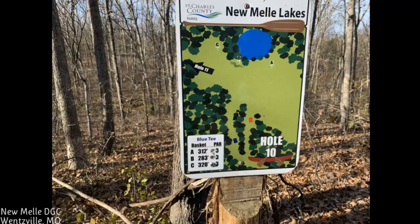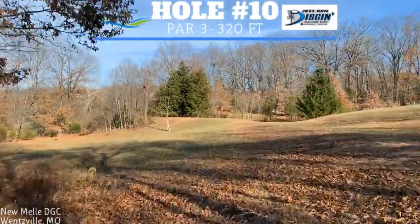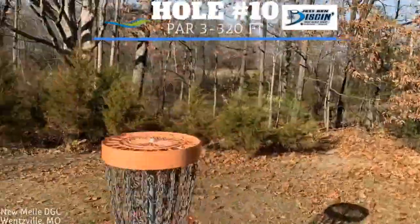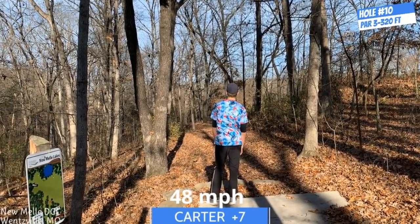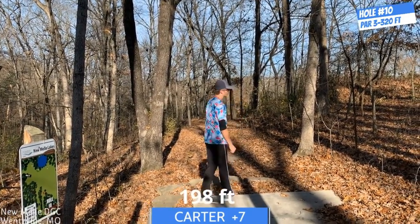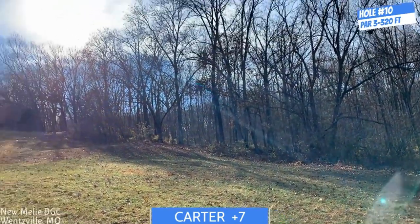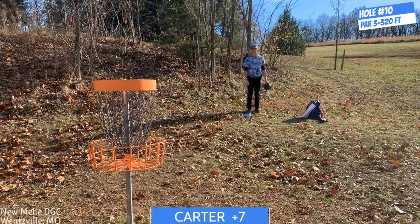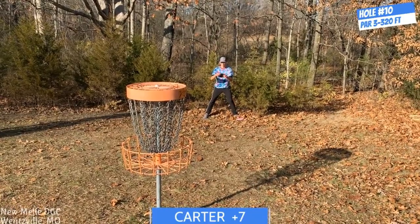Hole 10 is in the C position — 320 feet. It's a very tight gap off the tee — you want to get through but also high enough to glide or skip all the way down to the basket, because it's hard to reach from that gap. I leave my Buzz way left, not good. The short tee pad is farther up to the right and it's a little more open — not really a tunnel shot, so it's a little easier. That's a great putt right there.